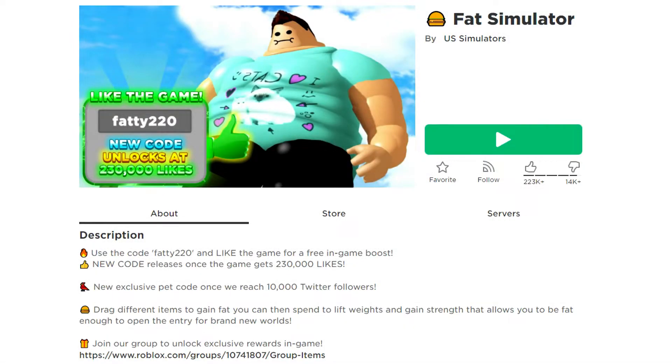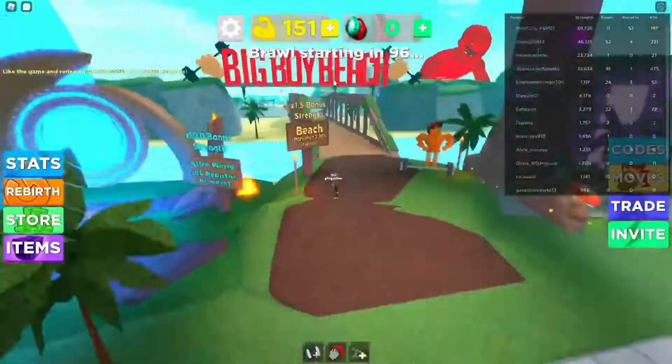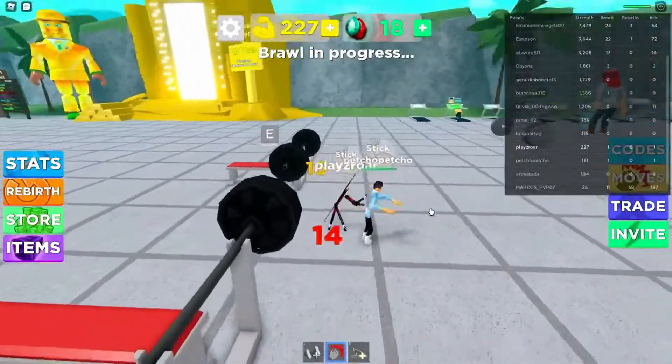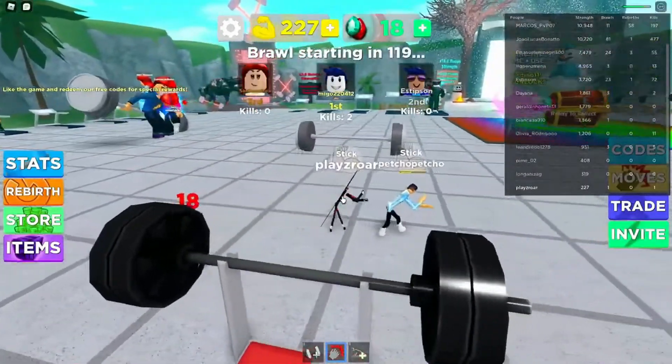Number 13: Get Big Simulator. In the game, you get a taste of what it's like to be among the most powerful. However, you are going to need all of your strength if you want to become the strongest lifter in history. You will also be tasked with one of your primary jobs, which requires you to pilot a spaceship to the moon and investigate the underworld there.